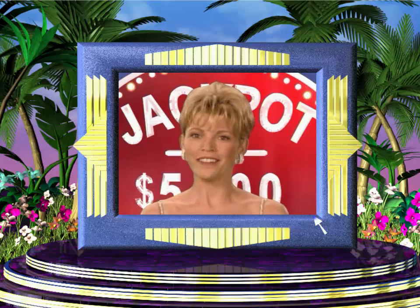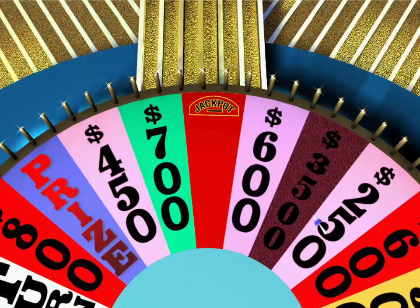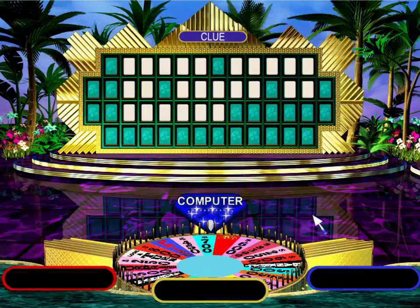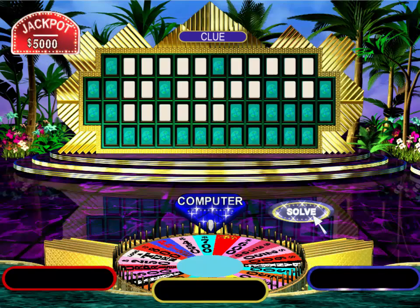Here we go, the jackpot round. In this round, we'll be adding a $3,500 space to the wheel. There's going to be a jackpot space on the wheel this round. The category of this puzzle is Clue. Now player three goes first. And away we go.